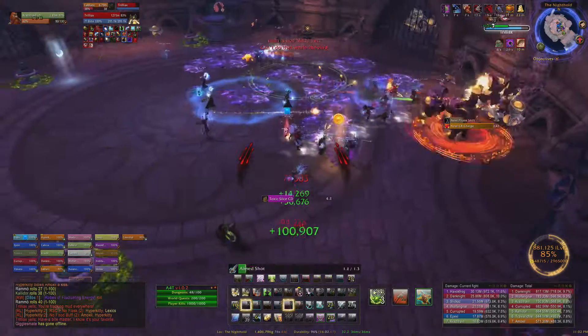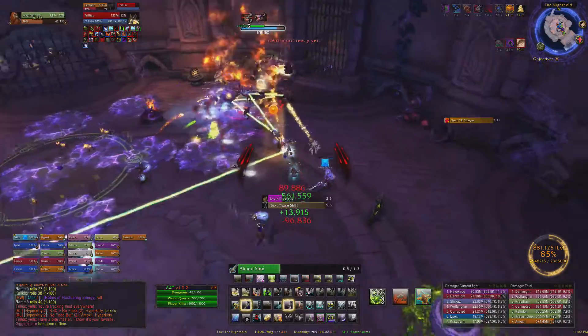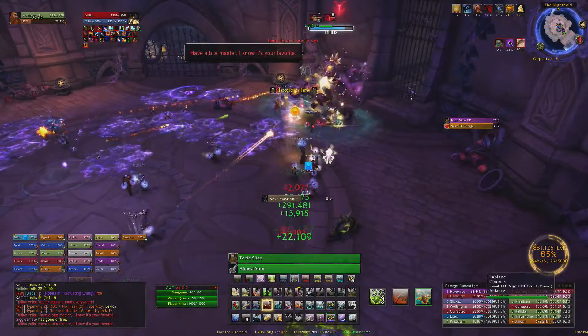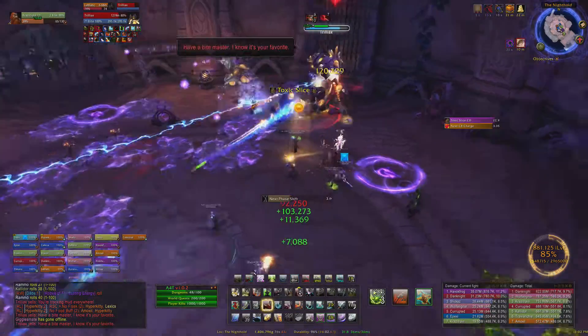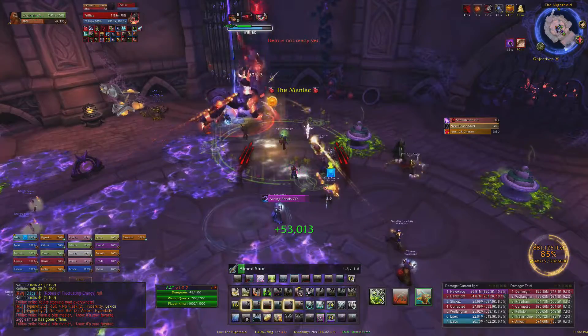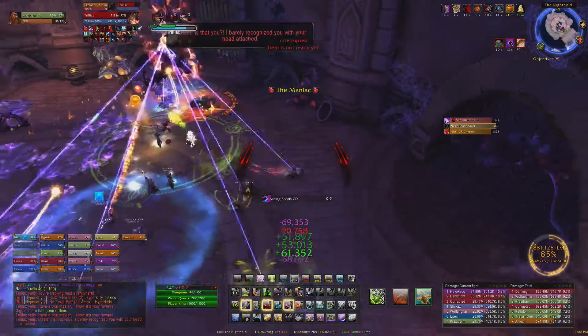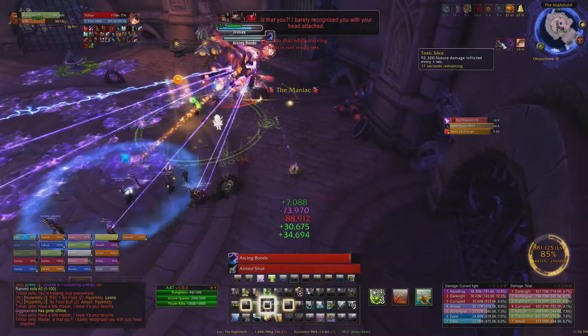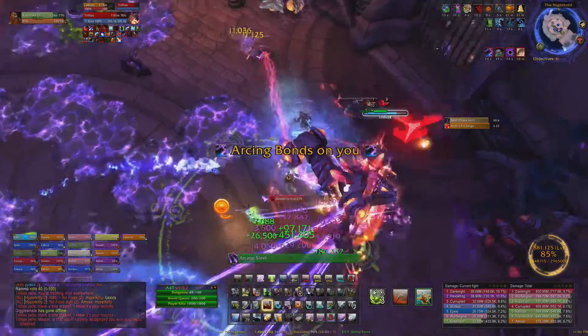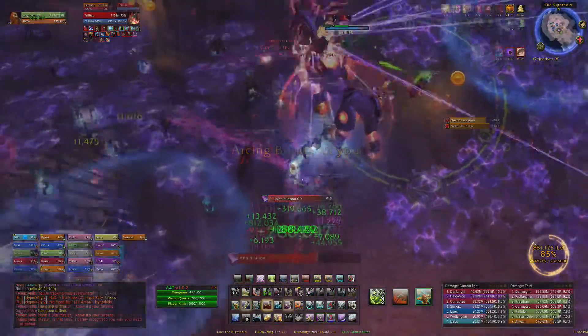Trilliax will also cause pools of arcane seepage to form at random players' locations — those are the purple pools you can see here. Ideally you'd have your raid more or less stacked up to manage the pools. Another move called Arcing Bonds is like the linking ability on Elerethe Renferal in Emerald Nightmare — simply move to the player you're bonded with until the debuff ends.